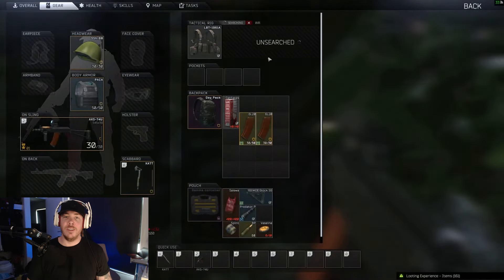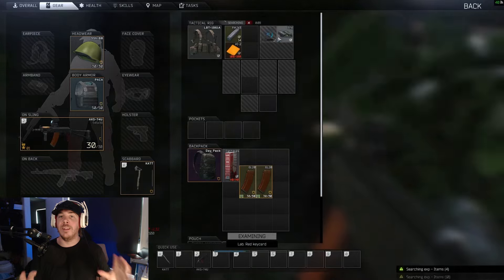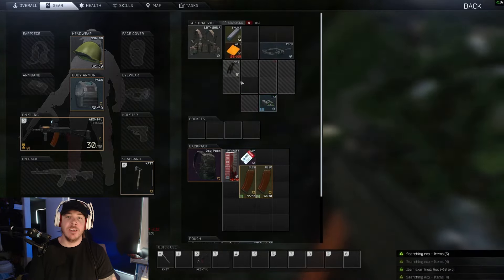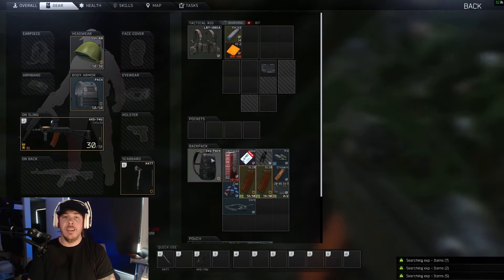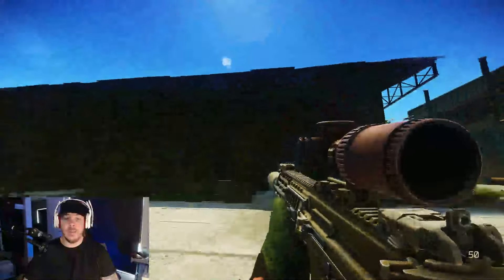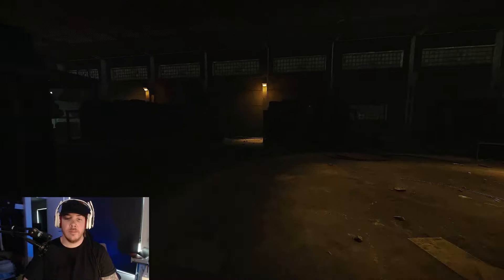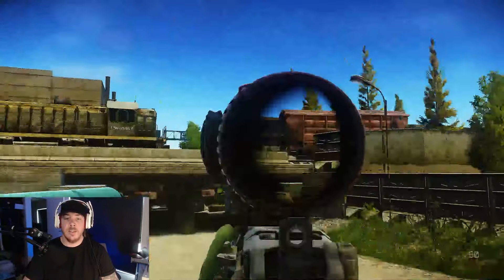There are actually a few spawns on Customs that can spawn any item in the game, including wallets, docs cases, or the labs keycards themselves. I currently know of four such spawns on Customs, but if you know any more — whether on Customs or another map — leave it in the comments below. The first spot is in the crane yard: come inside this warehouse and the first spawn is on these shelves right here.